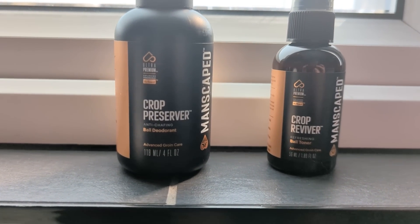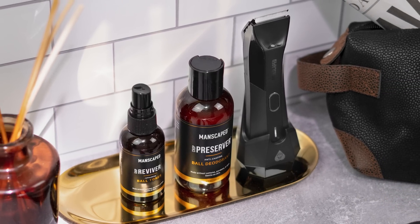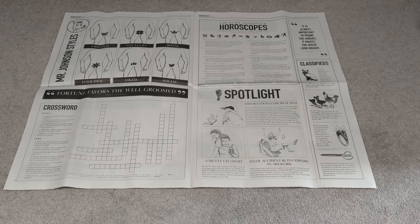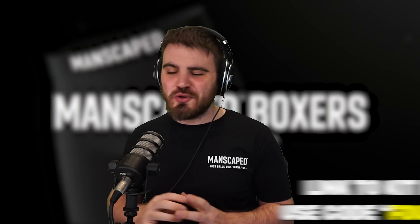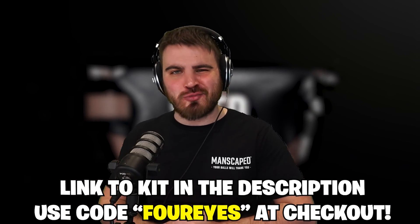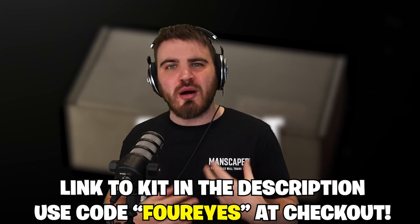Also included in the kit are two products I never knew I needed: the Crop Preserver deodorant and the Crop Reviver toner. Apply the Crop Preserver after your shower for all-day odour protection, and the Crop Reviver is a convenient spray with cooling aloe vera to refresh the area whenever you need it. There's also the Magic Mat shaving mat with some funny content on it. For a limited time, get all of this plus two free gifts — the Shed travel bag and anti-chafing boxer briefs — at manscaped.com with code 4EYES for 20% off and free international shipping.